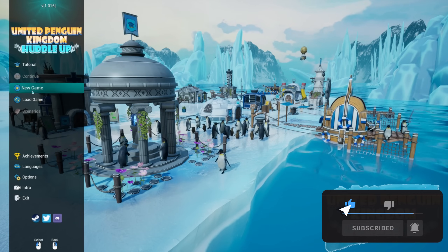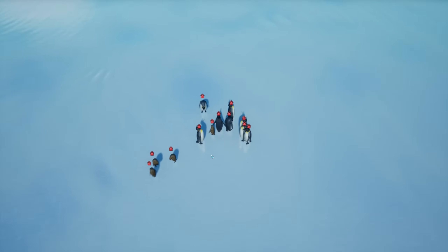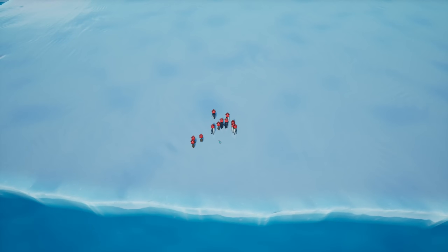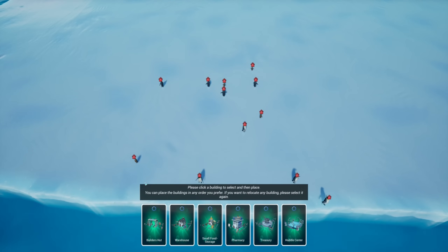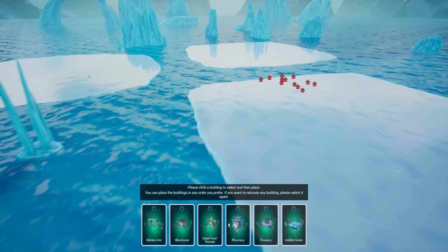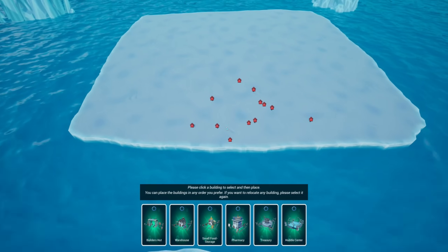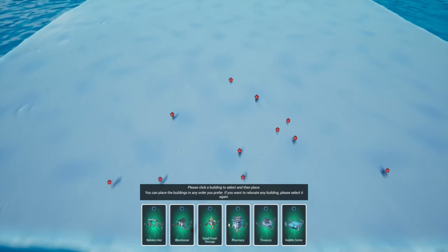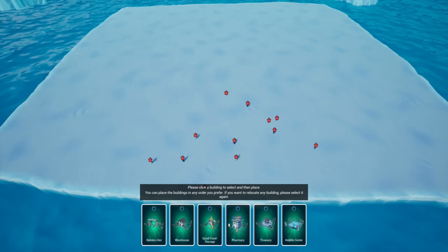Let's hop into a fresh new game. They don't have any homes - they're so sad. 'Welcome to this great place, new start - first you should place some of the initial buildings.' You can place buildings in any order you prefer, and if you want to relocate any building please select it again. Here's our little map - we have these three little ice deals right here. I don't feel like we want anything super important right next to the edge.